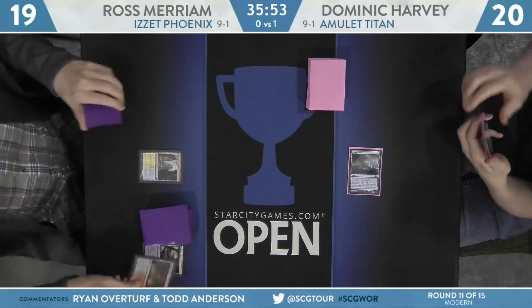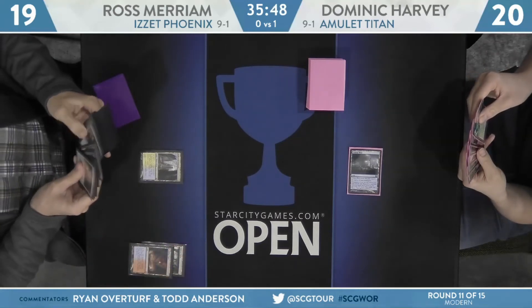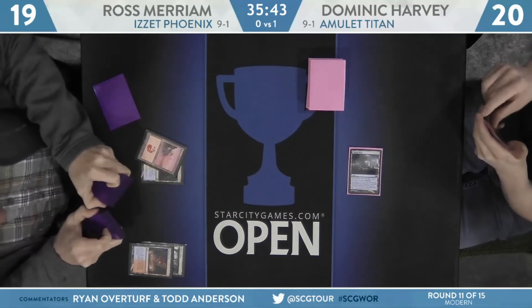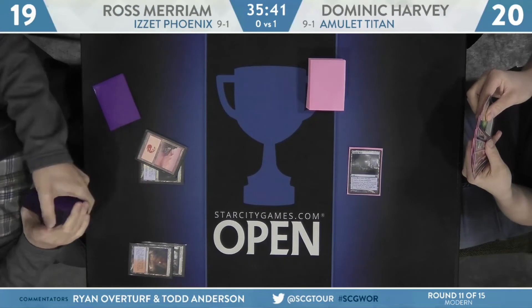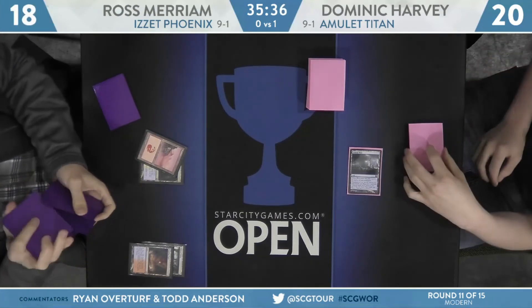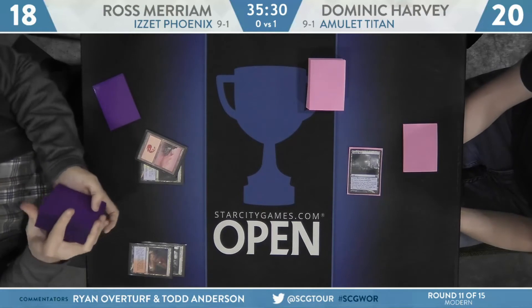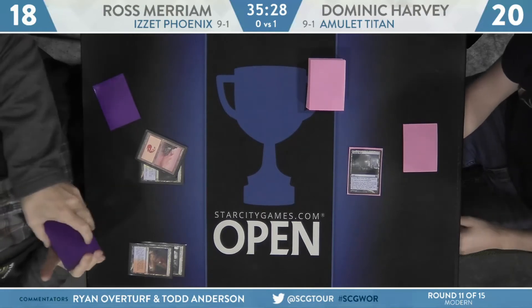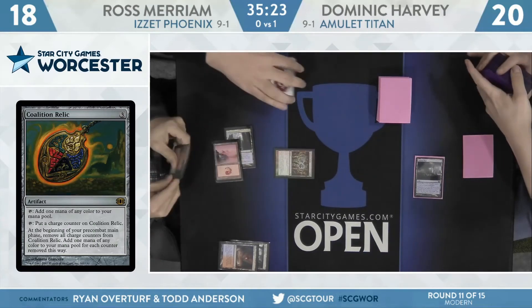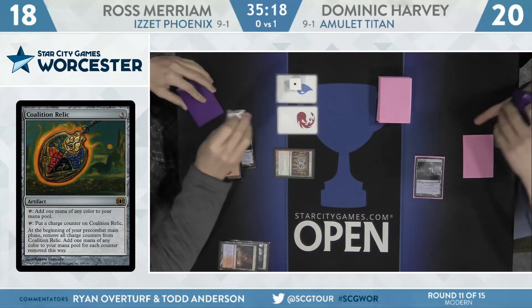One of the cooler additions to his version is actually Coalition Relic — the fifth mana rock in his deck effectively generates two mana per turn with that charge-esque ability, allowing him to cast those Titans a little bit earlier than normal. Second turn for Miriam — here's Scalding Tarn, fetching to 18 for Basic Mountain, disguising a little bit that he has Blood Moon in his deck, though it is just the one copy. Whether or not it's in his hand is a different story. He'll start with Mana Morphos on the second turn — we'll see if he can produce one or more Phoenixes here again.